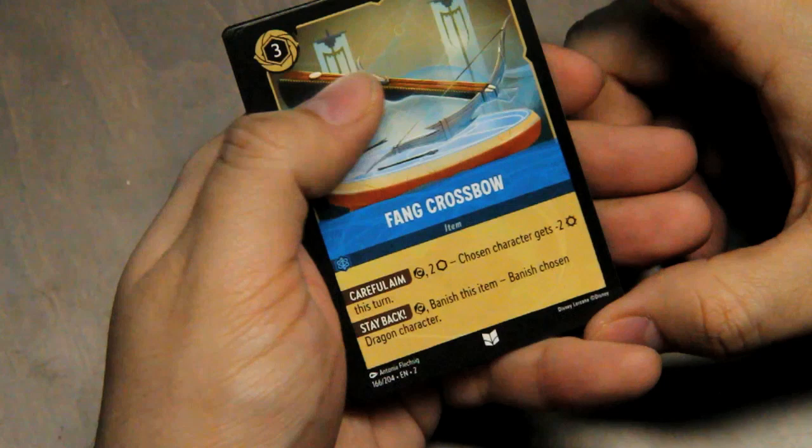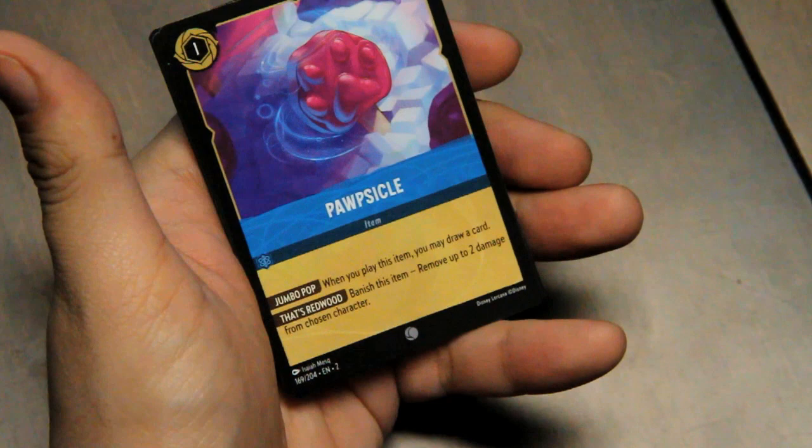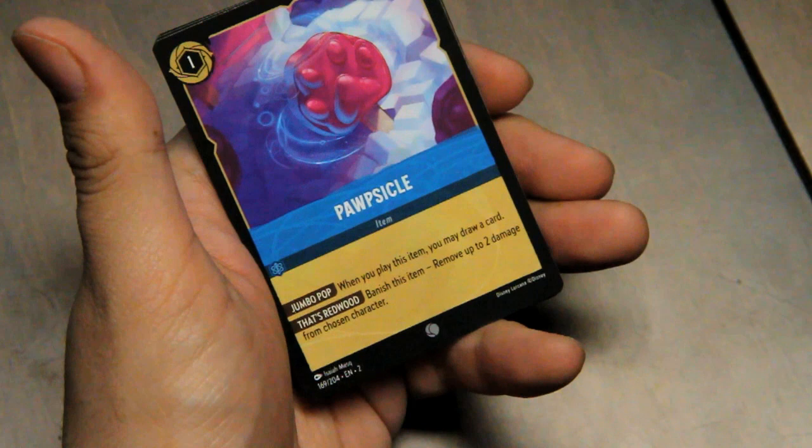Gumbo Pot — two cost. Tap, remove one damage each from up to two chosen characters. Popsicle — needlessly tiny font here because there's extra space, it could have just gone onto another line. Jumbo Pop: when you play this item, you may draw a card. Banish this item and remove up to two damage from chosen character.